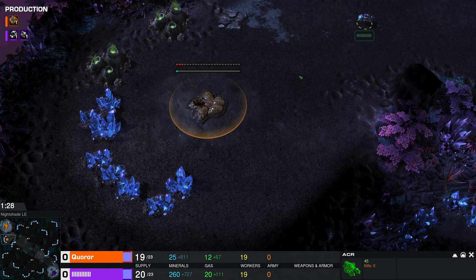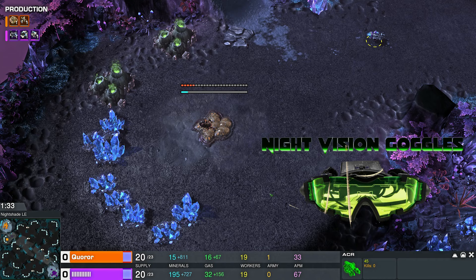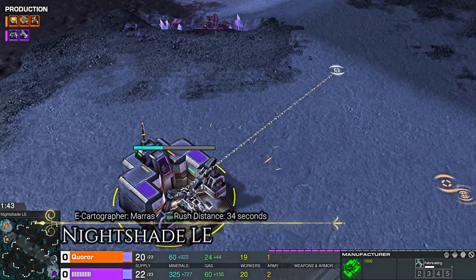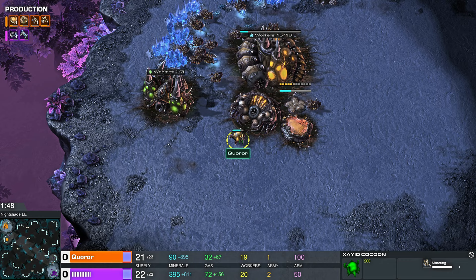We need the night vision goggles — haven't done those in ages. This map is so dark and I really want to show how sharp these units are. We've gone back to the map Nightshade — not Lightshade, but Nightshade. I can see so much better now. We're just in time because the first Zeidling is about to pop.